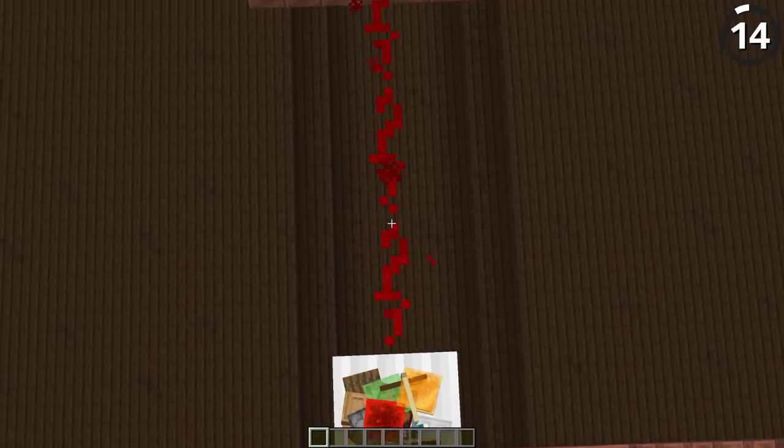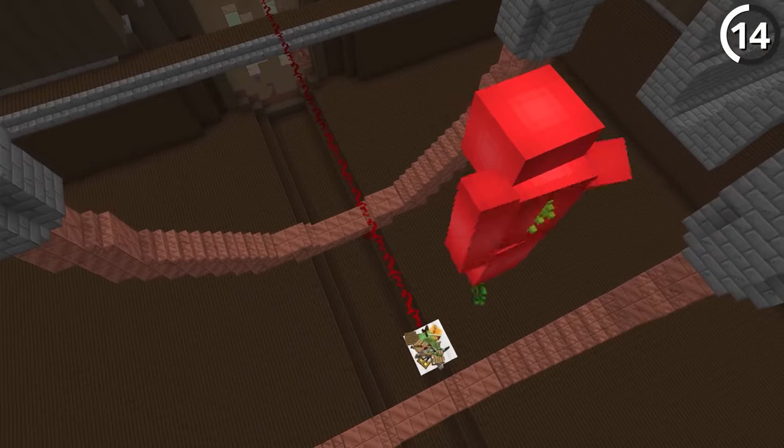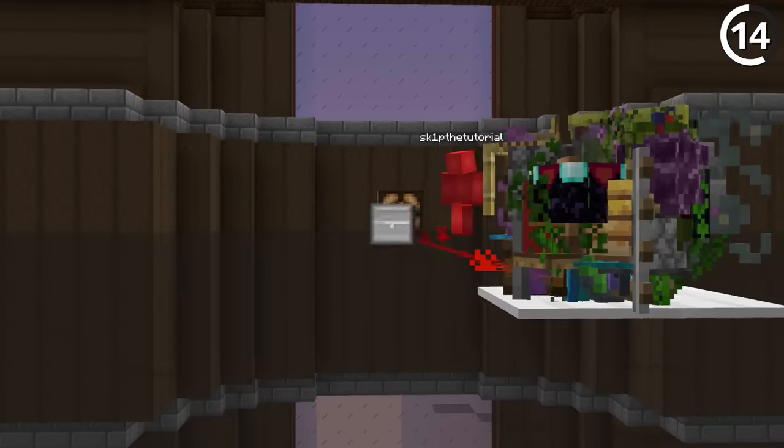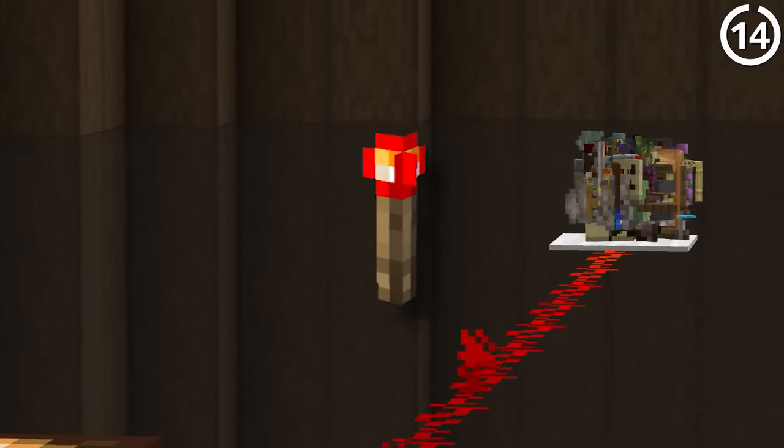How many items does it take for an iron pressure plate to give a full redstone signal of 15? If you throw all the items on there, it would take 9 stacks and 22 items minimum — just shy of 600 items. Or, you know, just use a redstone torch.